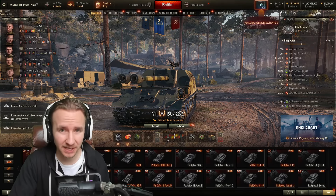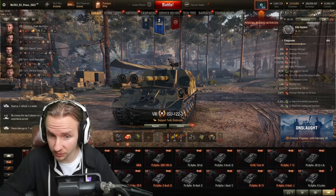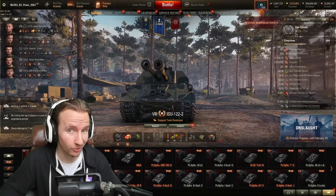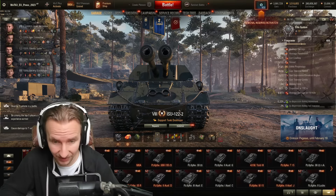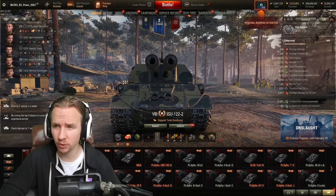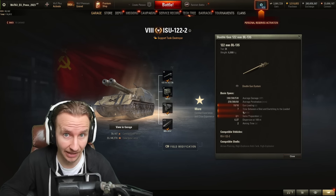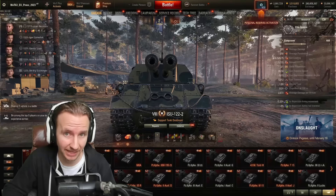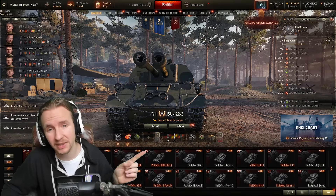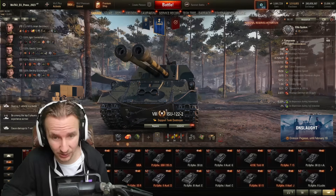Hi everyone, it's Quickie Baby and welcome back to World of Tanks. It's time for day three of the auction. You're going to have a chance to get your hands on the ISU-1222 — a double-barreled tier 8 tank destroyer with the highest alpha damage of any premium tank in the game at 780, if you're able to hit both 122mm barrels at the same time. Today I'll let you know whether this tank sacrifices too much for that alpha advantage, whether it's worth the large amount of gold, and if it's the new best premium tank destroyer.